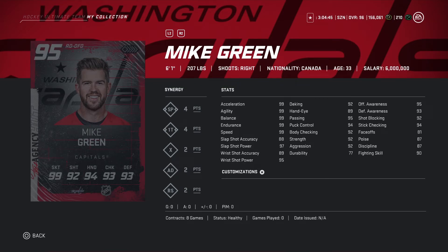Looking at Mike Green — 95 overall, 6'1, 207 pounds. Shot stats: 88, 97, 89, 95. Decent card, passing is 95, balance and endurance at 99. But the shot accuracy isn't amazing, and I feel like there are better cards out there, so I'm gonna pass on this one.